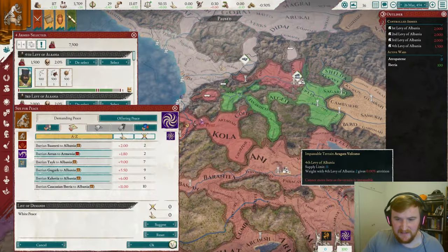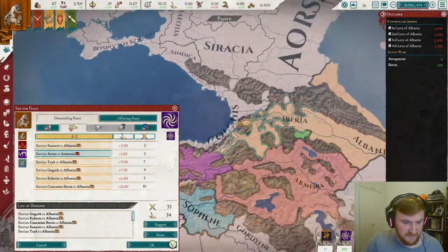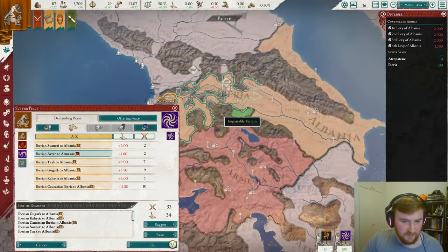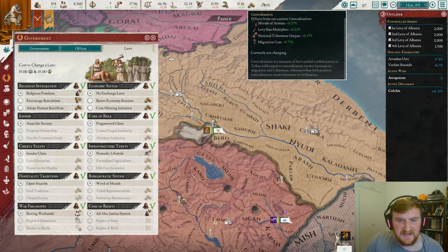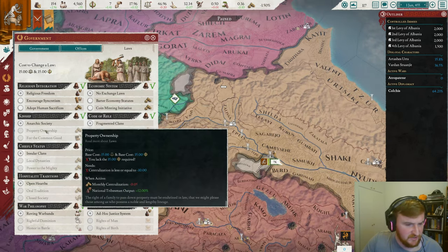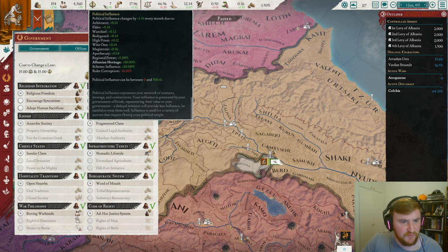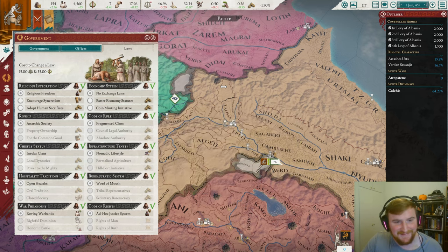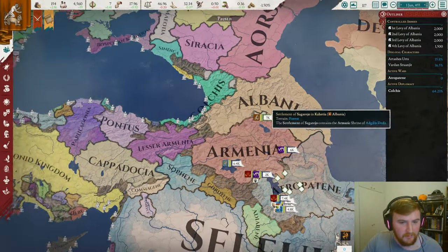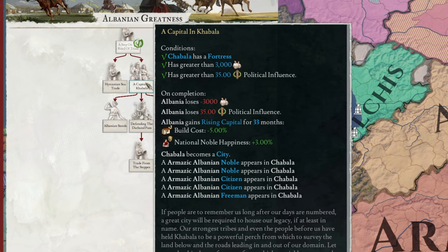Iberia is out. Let's just take as much land as we can — we basically just want to be bordering these guys over here. Once we get the chance, we're going to start stacking the minor centralization by coming down some of these laws over here — the better ones like national tax. We do need political influence for that, and we are losing quite a bit of stability already. This is going to be a long game to get all the way across here. And there's another mission: A Capital in Kabbalah, which gives us nobles, citizens, and freemen — fantastic.